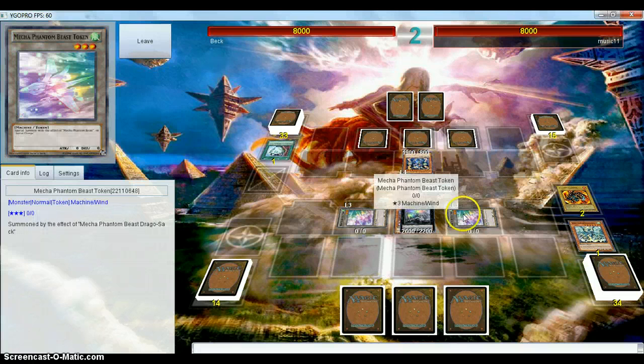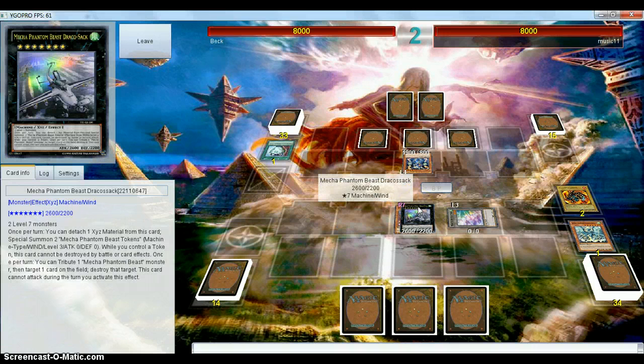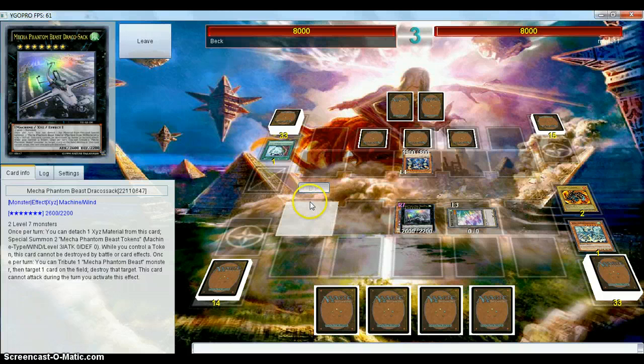I imagine he'll just kill a token and pass his turn. He can't get rid of the Draco Sack as long as it has tokens. That's kind of my only issue — I feel like Draco Sack would be much more balanced if it could be destroyed by battle while it has tokens up. But unfortunately the fact that he's generic is not bad enough; he just keeps finding reasons to be expensive.